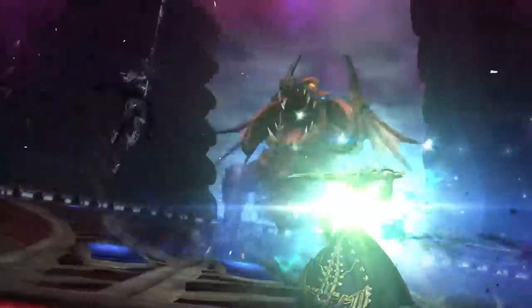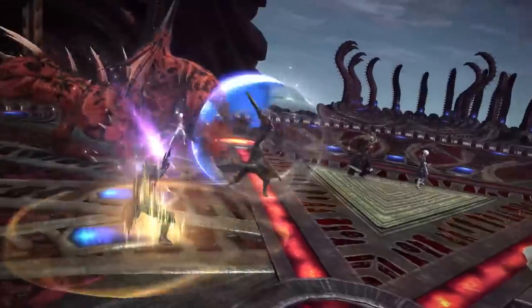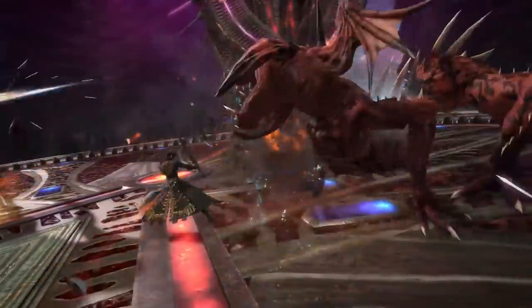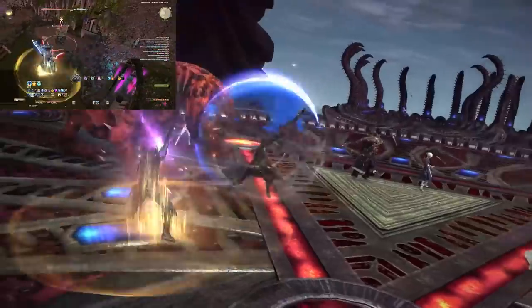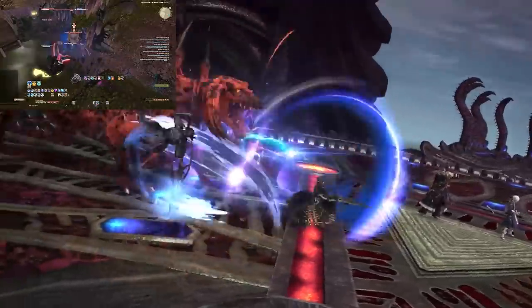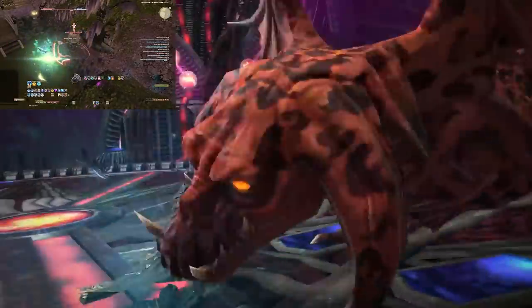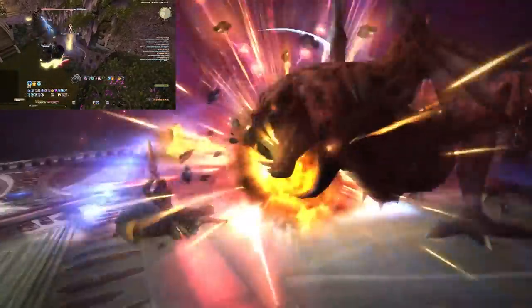At 5 minutes 18 seconds into the video we can see the Dragoon use a special new slashing ability - it might be a combo ability, a build-up ability, some kind of spender, or a finisher. At 5 minutes 20 seconds we can see what I speculate is a new combo for the Gunbreaker - it looks like they just used Brutal Shell into this unique ability, which is animated very differently from Solid Barrel, which is normally their third ability in the 1-2-3 combo.